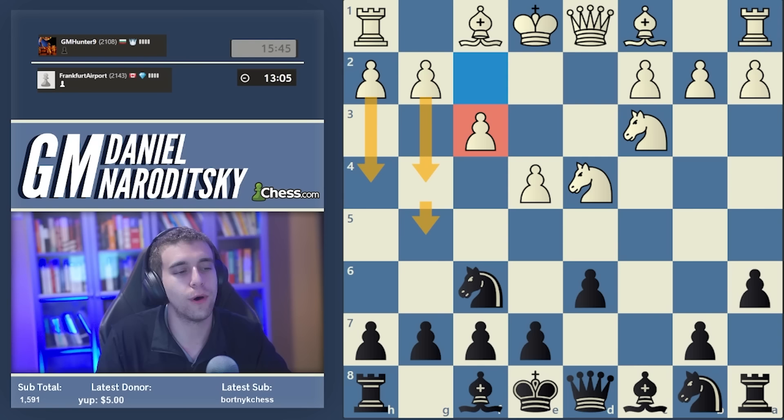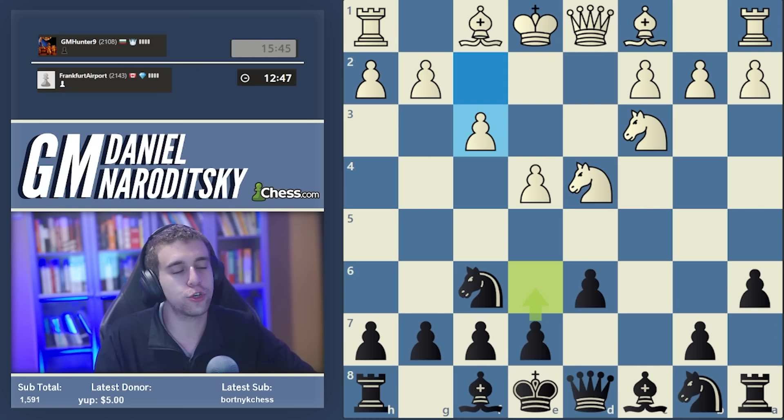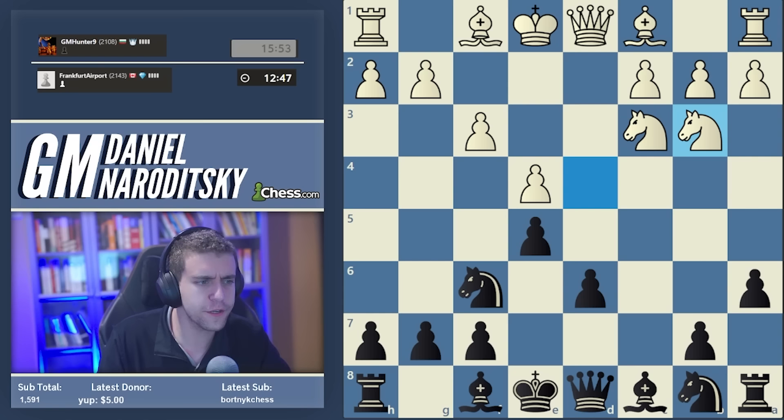There's another fork in the road for Black. The Scheveningen structure is reached if we play e6, but the type of Najdorf I personally like to play a lot more leads to a fundamentally different position. The other main move, besides e6, is e5, immediately attacking the knight.